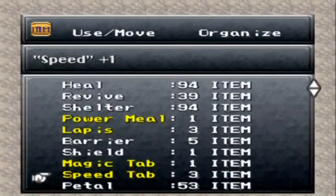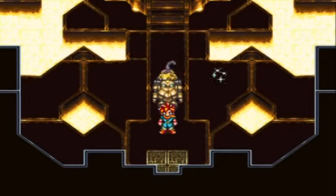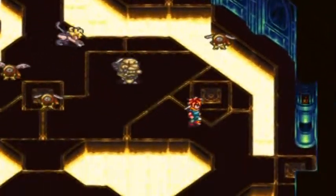Hello guys, I'm using speed tabs — finally since I have three. I'm actually gonna give two to Robo, and then I'm gonna keep the last one for Marle, just because she will probably be benefiting from that as well.